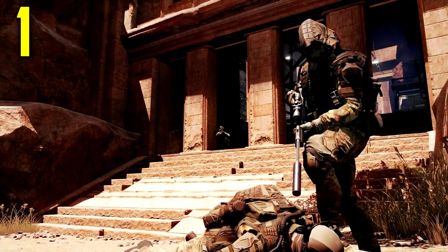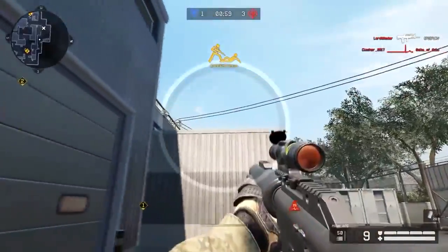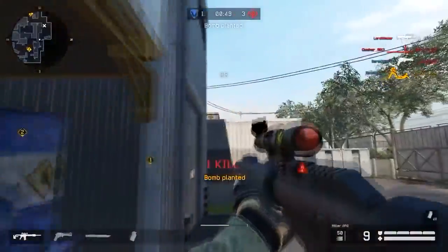And finally our number one spot goes to Naric using the Miller in a D17 plant. He gets a 1v7 clutch while the bomb was planted — very nice quick scopes and smart moves by Naric.